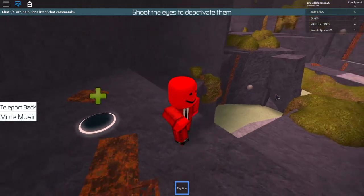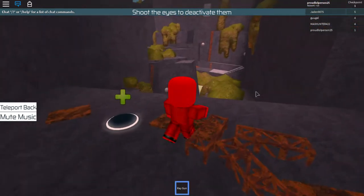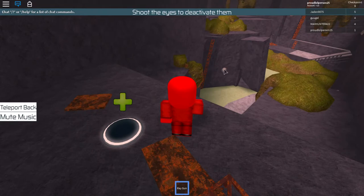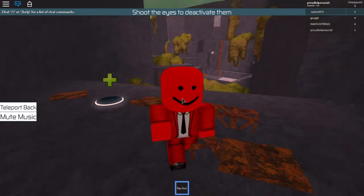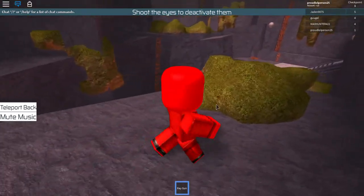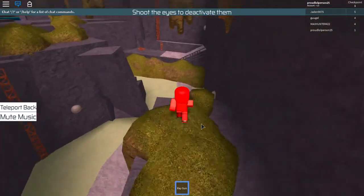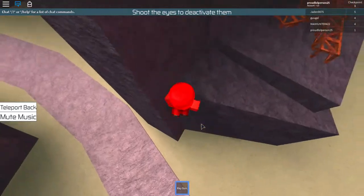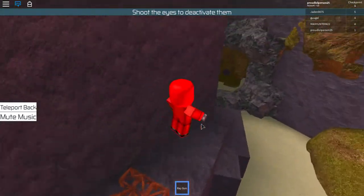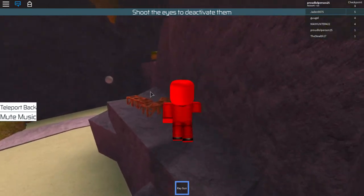So you have to shoot the eyes, but my ray gun isn't loading. Why isn't it loading? I'm very confused by this. Can I just walk through? This server might be broken. Wait — everything's loading. Yeah, it's not broken, never mind.